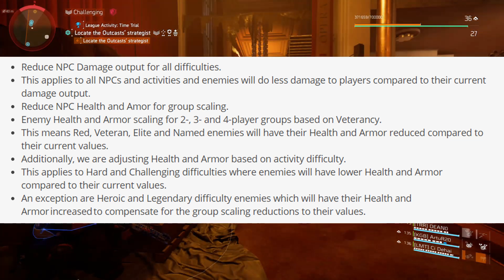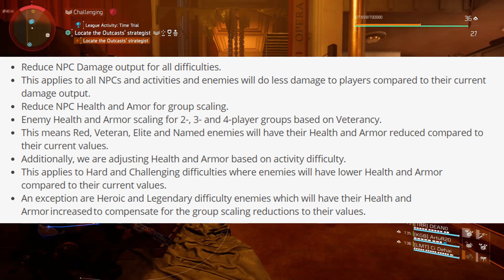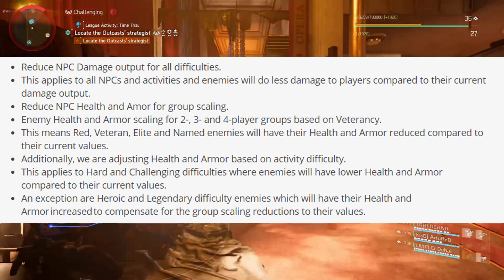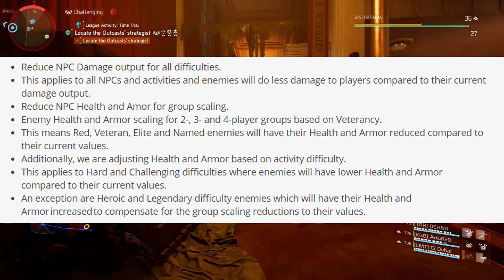They are also reducing NPC health and armor for group scaling. Enemy health and armor scaling for 2, 3 and 4 player groups based on veterancy — this means red, veteran, elite, and named enemies will have their health and armor reduced compared to their current values.